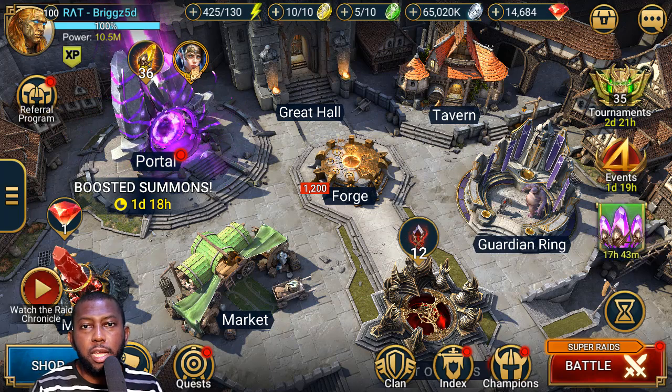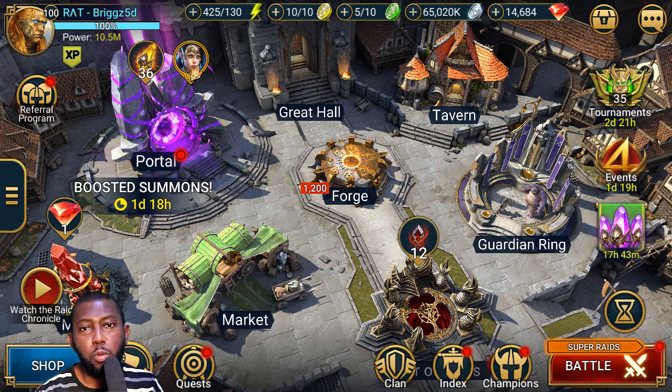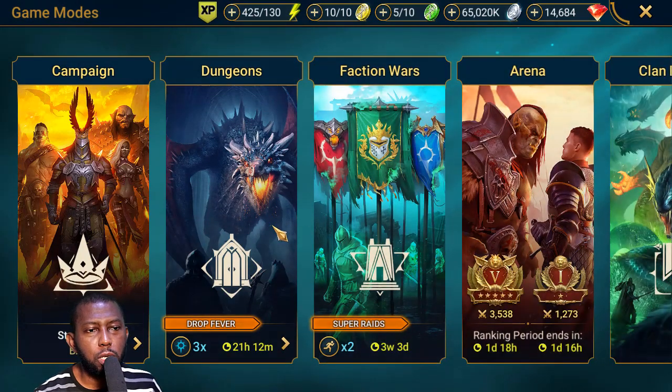Hey guys, Bricks5D here. In this video I want to take a look at my Spider Hard 10 team again. I originally put out a video — I'll pin it here — showing when I built my first Spider Hard 10 team. That team involved one of those hex-placing champions, and the boss took a lot of damage from that hex. Apparently that was a bug, and Plarium finally fixed it.